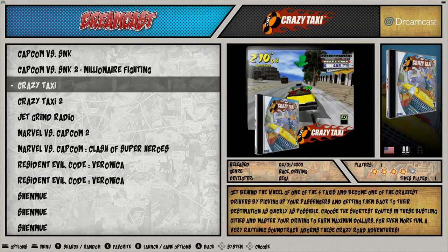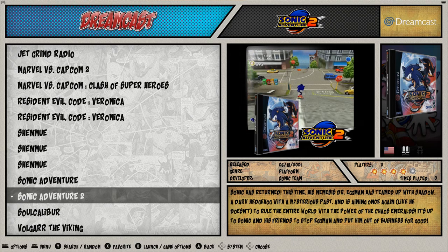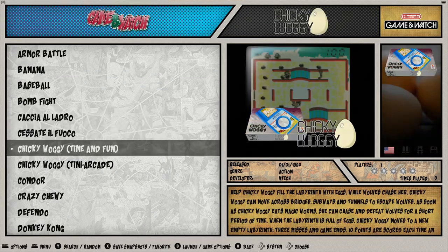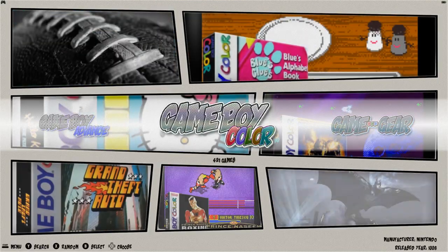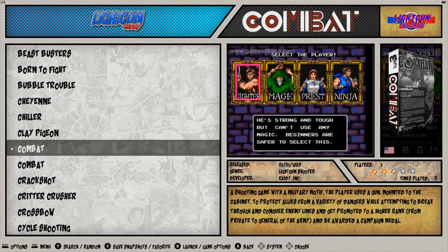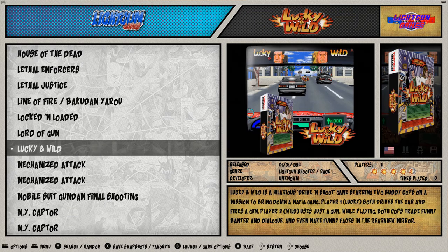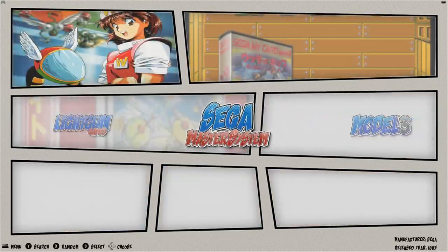Dreamcast — only 16 games, and there are actually a couple of duplicates here: Resident Evil Code Veronica as well as Shenmue, because they're multi-disc games. They run great, but not that many just because of the space constraints. Game Boy Advance — pretty much all of them. Game Boy Color — pretty much all of them. Game Gear — pretty much all of them. Light gun — no Area 51, a couple of duplicates, but for the most part all the artwork is there.